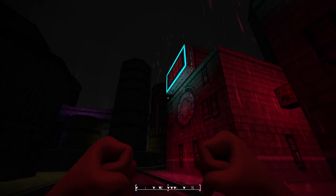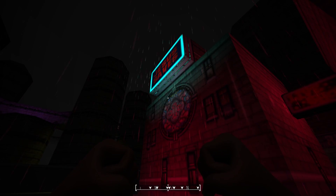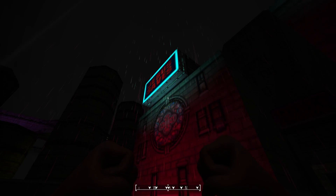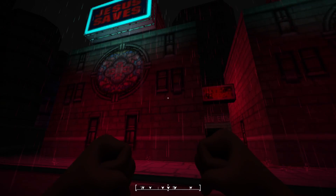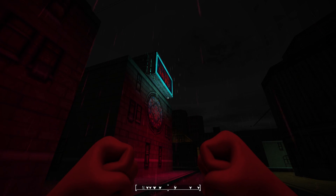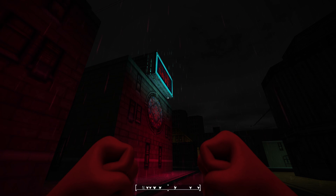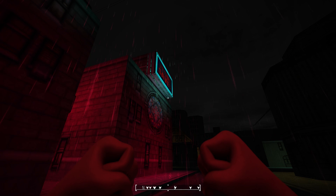A small nice touch here is how the raindrops actually get illuminated by the light sources around the map. As you can see here, the raindrops are getting a slight bluish glow near the signboard, which I think is a cool thing to look at.